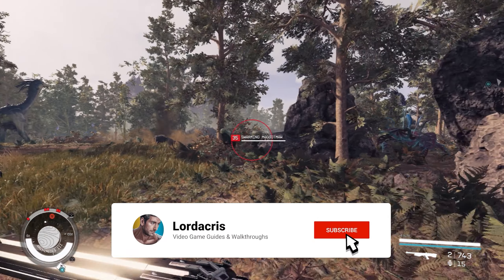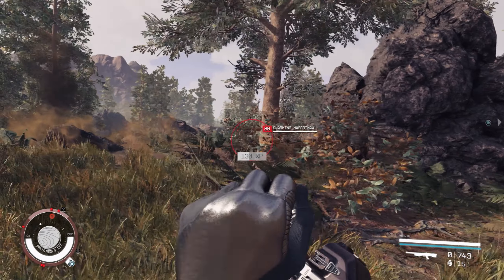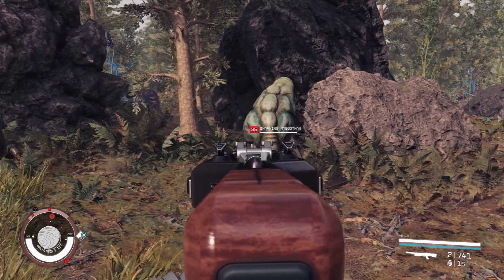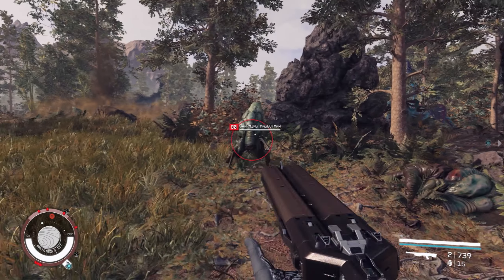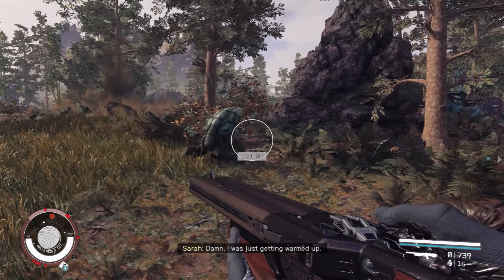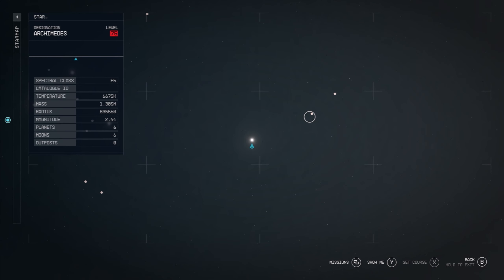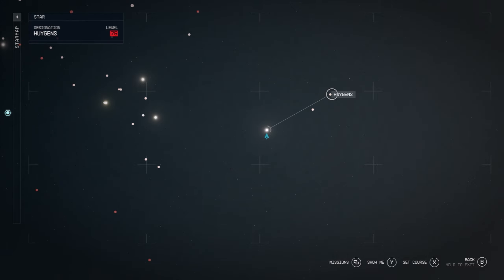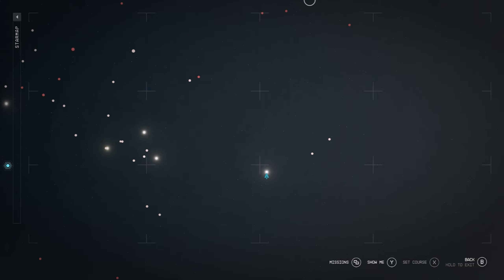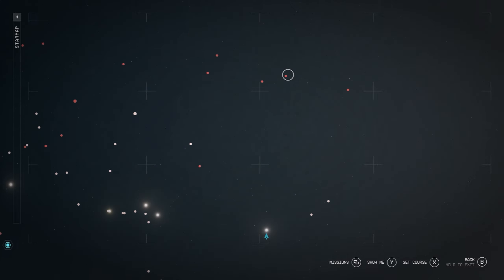Hey guys, Laundricus here with a quick guide on how to level up quickly in Starfield using combat. Currently, the quickest method of leveling up to 100 seems to be building an outpost, gathering a load of materials, and building a load of frames. However, if you aren't too keen on setting up an outpost, which will probably take you several hours, what you can do with very little effort is fly over to one of these high-level star systems, find a planet with a lot of animal wildlife, and farm them with simply a gun and a load of ammo.